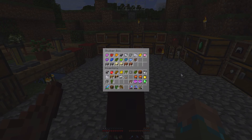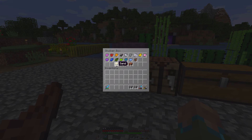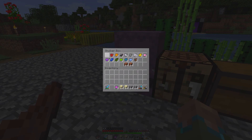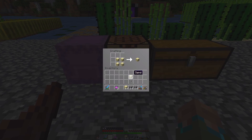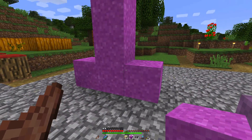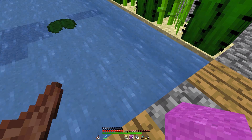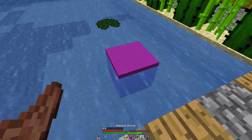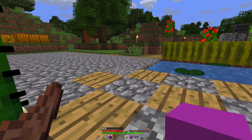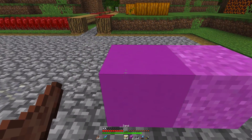Now we have all 16 dyes. Let's start off by looking at the concrete, or at least the concrete powder block. You're going to need all your dyes, sand, and gravel. The crafting recipe — let's just start off with some magenta — is four sand and four gravel with one piece of dye, and it doesn't matter the pattern. You get your stained concrete powder, in this case magenta. This is basically just like sand or gravel — it's affected by gravity. But the main key thing with concrete powder is when you place it down and it has direct contact with a water source, it goes solid and turns into what is known as concrete.